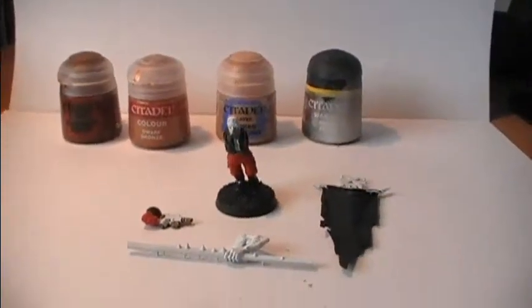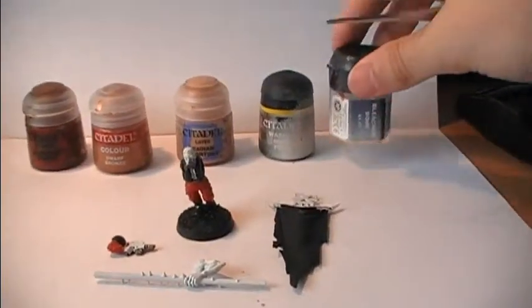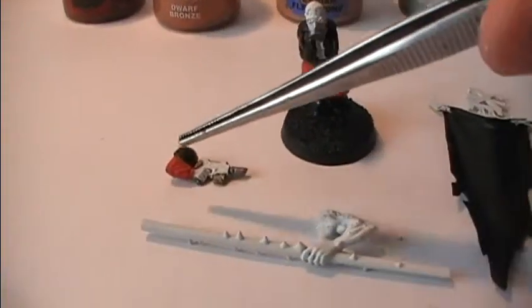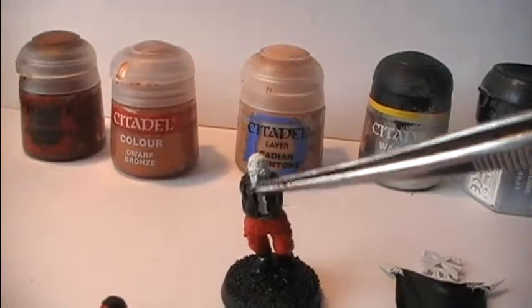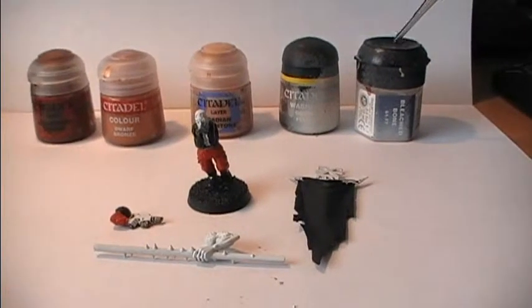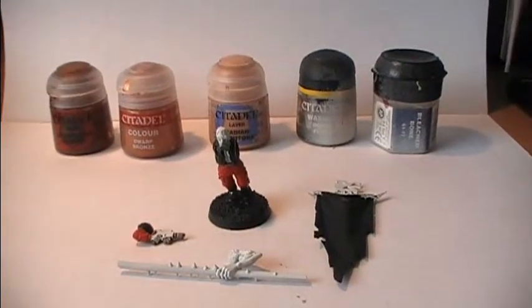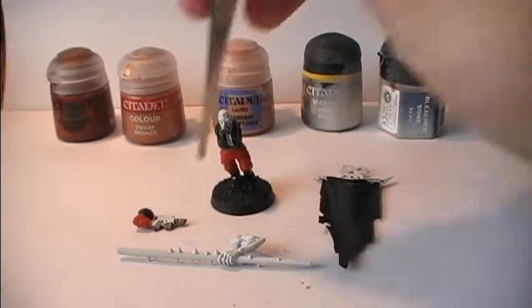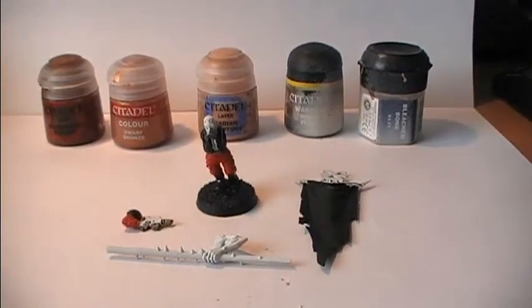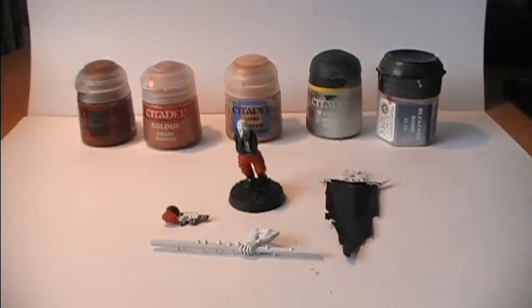For the gas mask I had some slight issues deciding on a color, and I thought I'd try Bleach Bone to see how that works out. So the main plan is: Cadian Fleshstone on the arm, chest, and face; Ogryn Flesh on top of that; and Bleach Bone on the gas mask. That's just the foundation of how to begin the skin, and you'll see where I go from here in step 3.2.